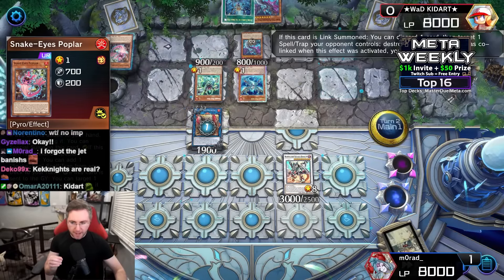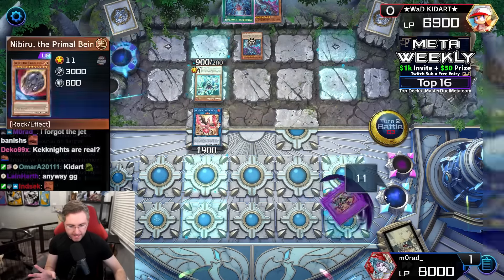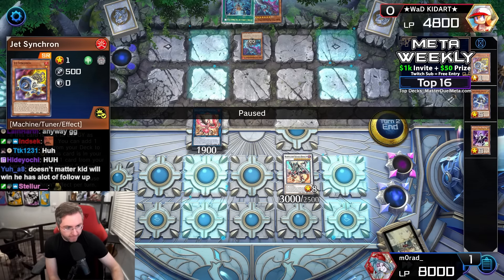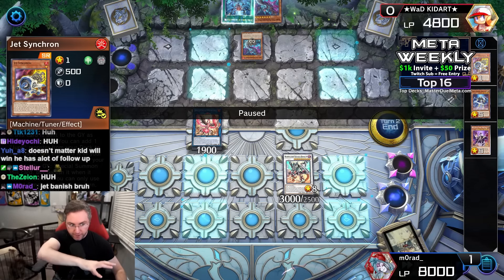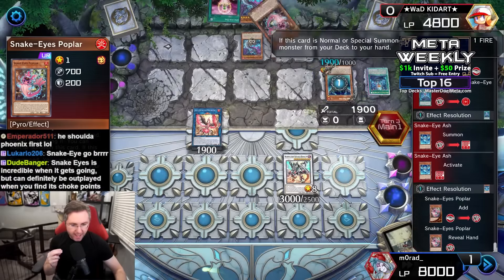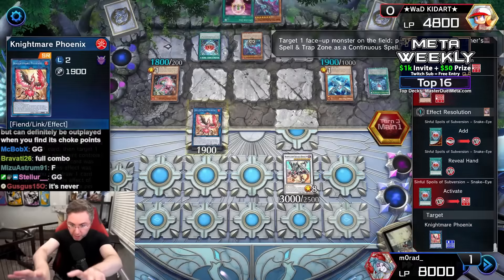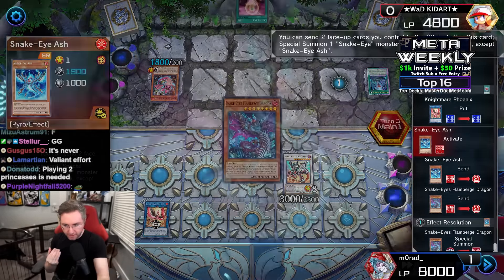Not sure how good our disruptions will be at the end of this turn. Linking into Nightmare Phoenix — Phoenix on summon, discard a card, pop a back row card. To battle we go, clean them up. We did not have an activation for Flame Burge — Flame Burge summons two level one fires but we only have one. Where's our other level one fire? The Jet Synchron is banished when it leaves the field. Had we kept Jet Synchron in the graveyard, Flame Burge could have reborn it and we could have made plays. Jet being banished screwed us.